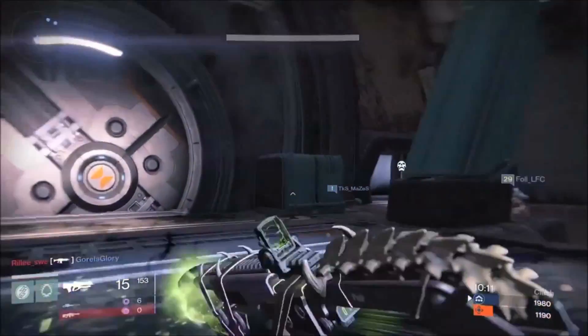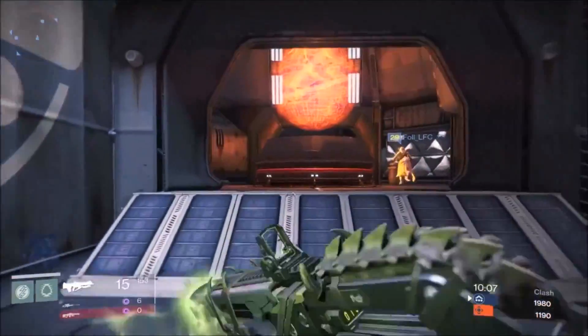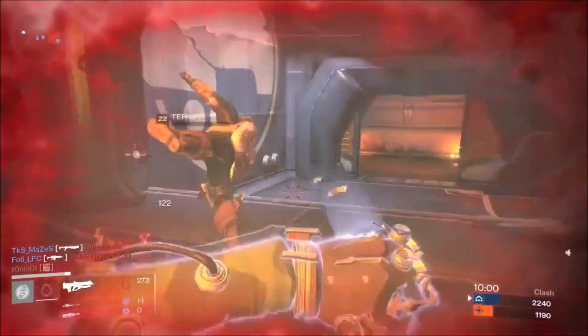What is going on beautiful guardians of the internet, it is Mesa Sean with Planet Destiny. Look at this scaled animal right here — the Bad Juju. This monster is available if you're willing to put forth the effort, guardian, in regards to a bounty.